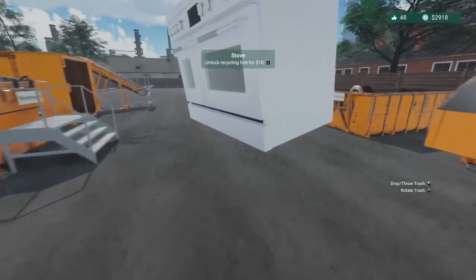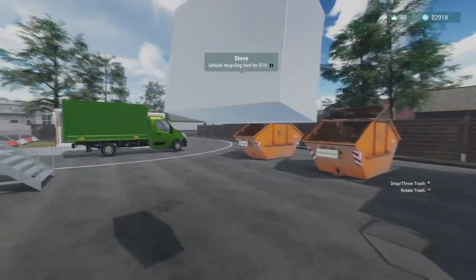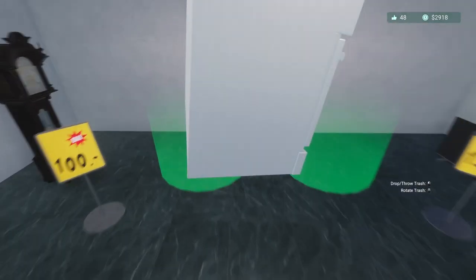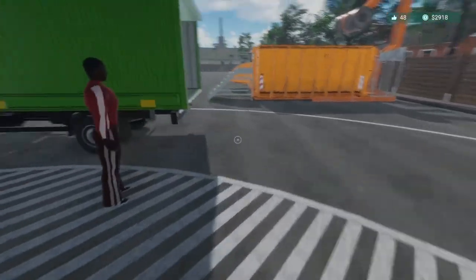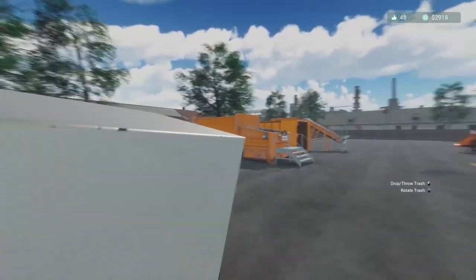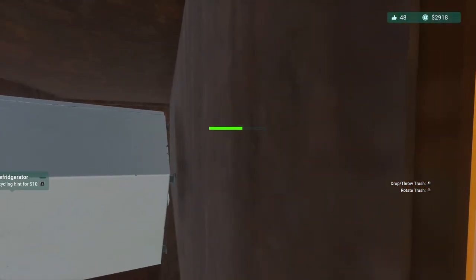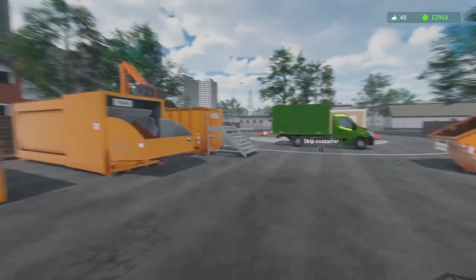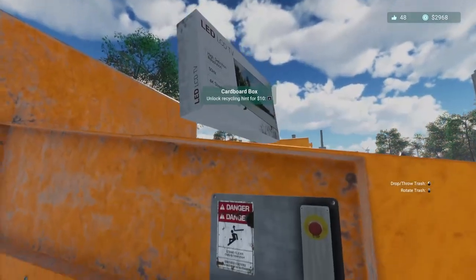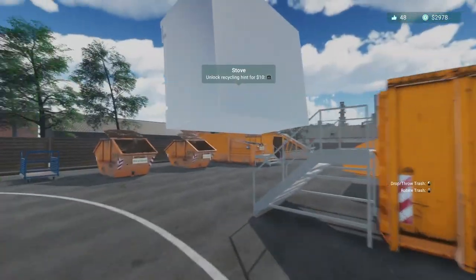We got a stove — let's try it. We haven't really had a stove, let's sell that. It gets good money for scrap value, that's for sure. Still no timber. I want to get some timber of some kind. Another stove — we're just going to pitch this one.